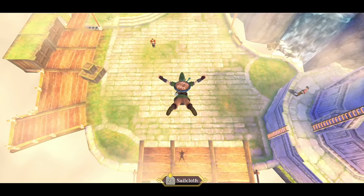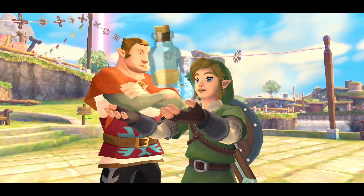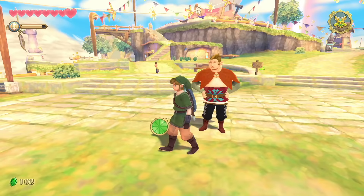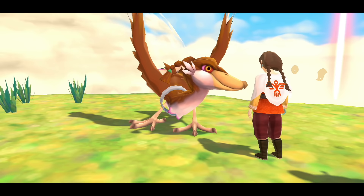Return to Skyloft and talk to her brother in the plaza. He says you found his sister, and gives you mushroom spores for the bird. You actually get to keep the bottle — neat. Run back off the pillar and over to the island, give her the mushroom spores. She sprays them on the bird's wings and it immediately feels better — some crazy mushrooms.